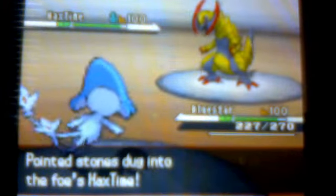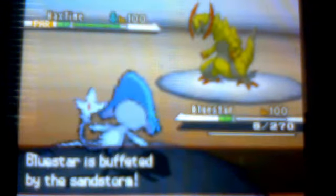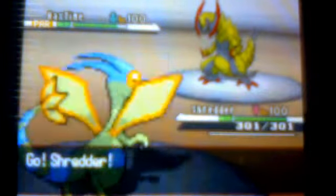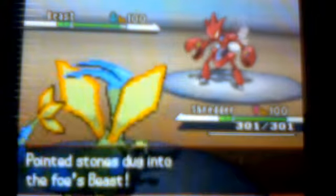I send out my Azelf, which is my lead Pokémon. He sends out his Haxorus. I get a paralyze on him — I think that was the smartest thing to do. He uses Dragon Claw and I hang on with 8 HP. Then the sandstorm kills me. I was going to use Explosion on him to take down about half his health, and then send out my Flygon.